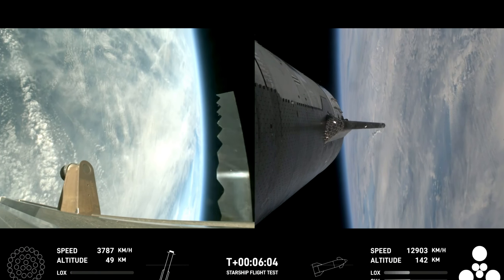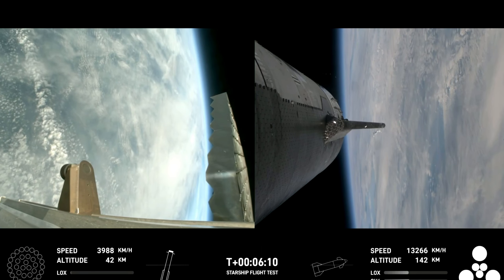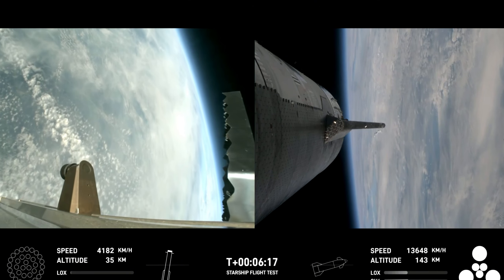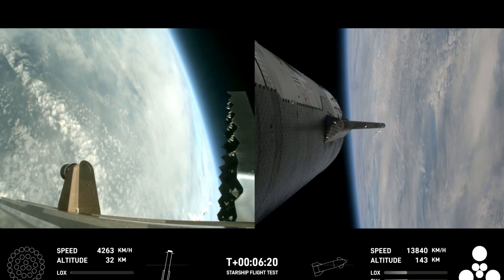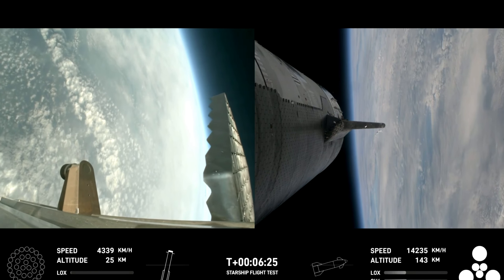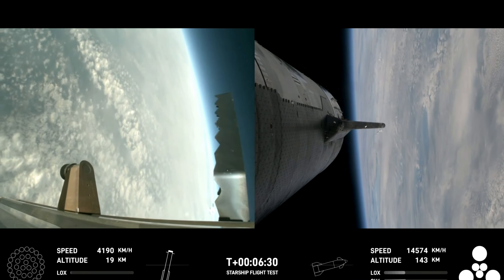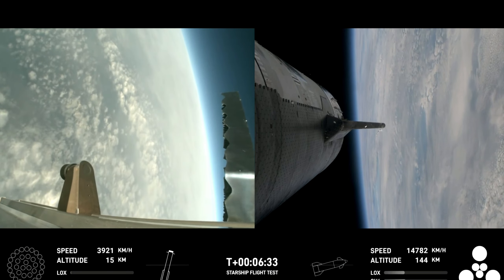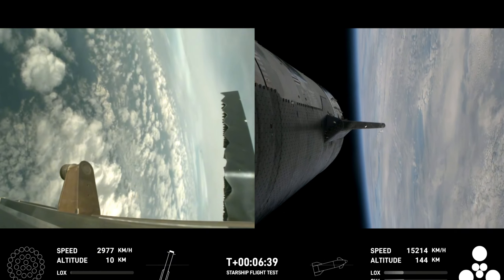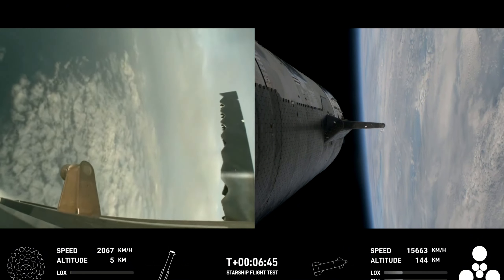We're about 30 seconds away from the start of the landing burn on the booster. You can see the grid fins rotating — those hypersonic grid fins are guiding us through the atmosphere back towards our splashdown site. We're going for a soft splashdown. For the landing burn, we're going to expect to see the 13 center engines light, rapidly bring down the booster's velocity, and then just the three in the center for splashdown.